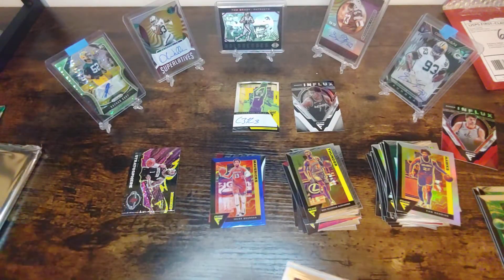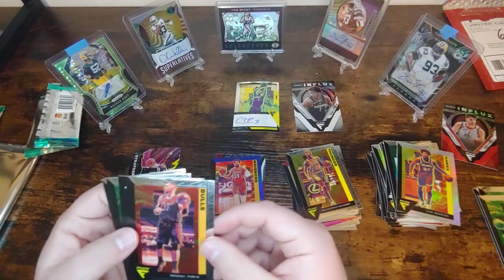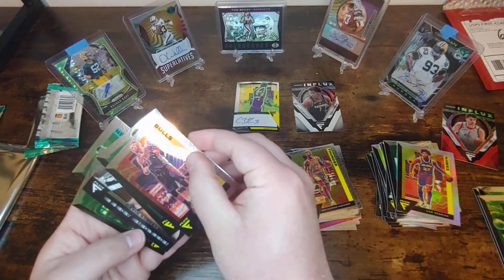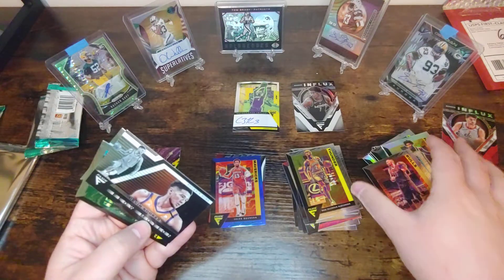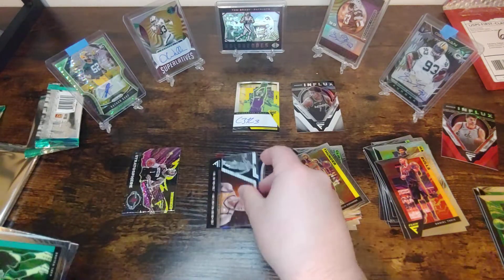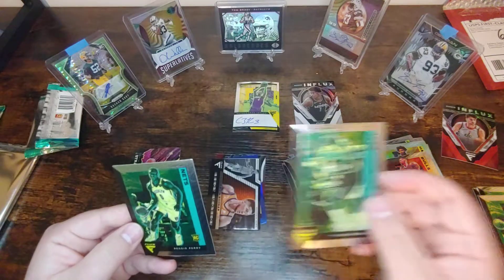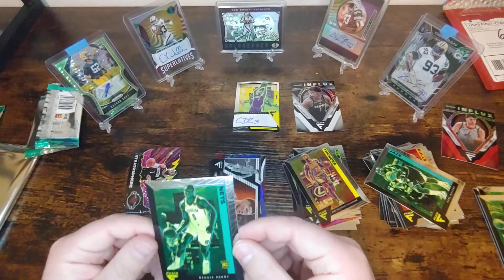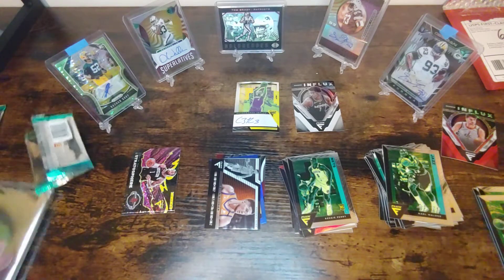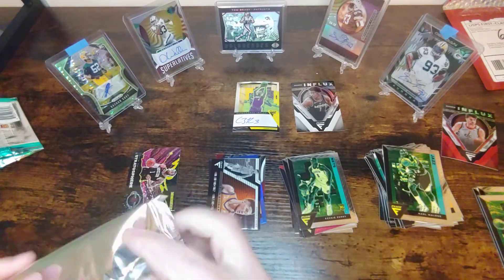Super happy — not expecting really anything more at this point. With the sweet Stratosphere, the Karan Butler auto, and the Ant, last pack could be base for all I care. Got a Daniel Theis, Jonas Valanciunas, a Flow Motion Devin Booker — that is a really cool looking insert, sweet looking card. And then to finish it off, a throwback Karl Malone, super good back with the Jazz, and a rookie Reggie Perry for the Nets — doesn't get a lot of playing time. Got our short print already, got some really good rookies, still super excited for the encased card though. This has been a really fun pack opening, pulled a pretty good amount of heat already.